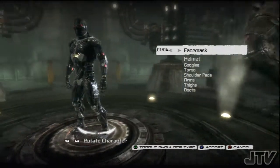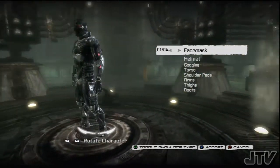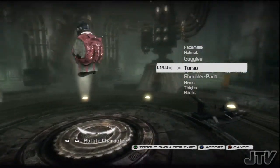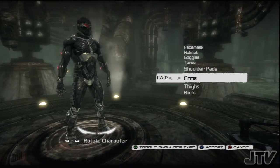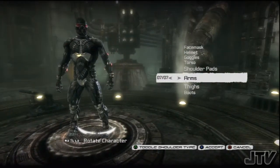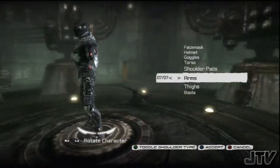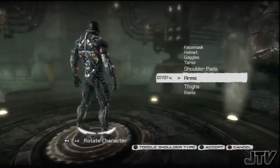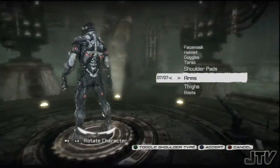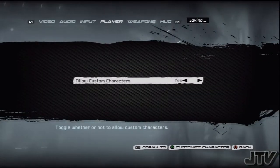So we're going to pick Nanosuit 2. You can change different parts, but sometimes they won't blend together. We're not going to mess around too much because it's basically a full suit. Other characters have different parts that blend together to look like a complete set, but the Crysis Nanosuits are already a complete set — so changing parts will look a bit off. We'll push X to accept and save.